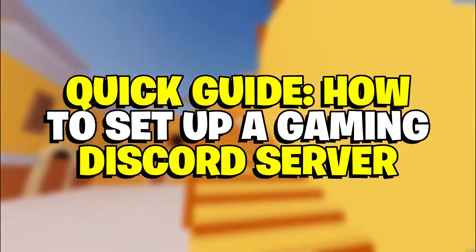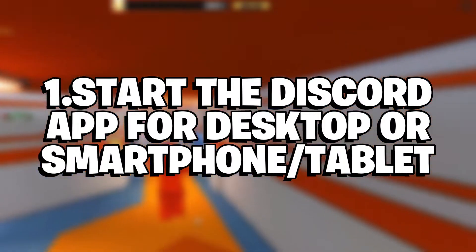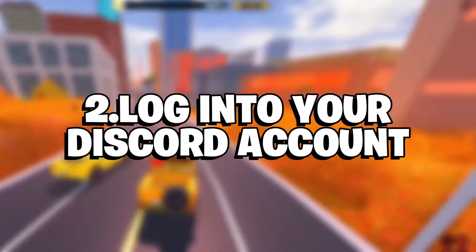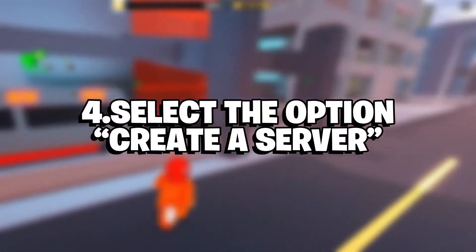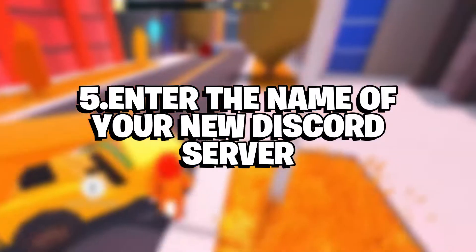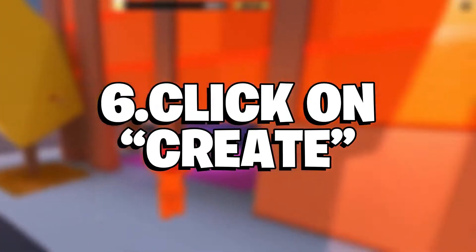Quick guide: how to set up a gaming Discord server. Step 1: Start the Discord app for desktop, smartphone, or tablet. Step 2: Log into your Discord account. Step 3: Click on the plus symbol on the left-hand side of the page. Step 4: Select the option 'Create a Server'. Step 5: Enter the name of your new Discord server. Step 6: Click on Create.